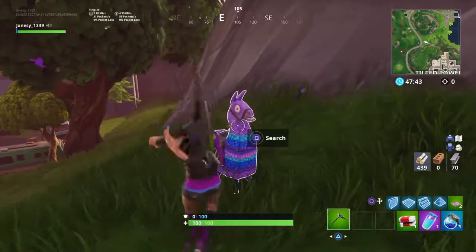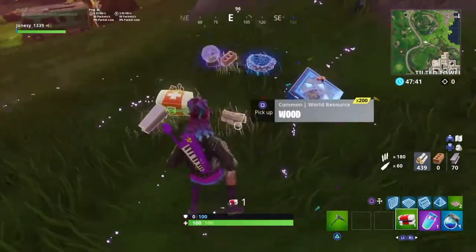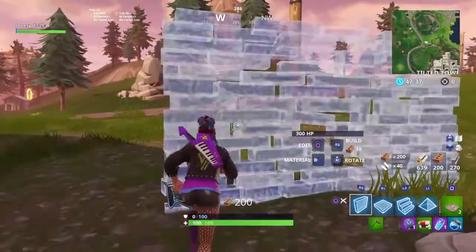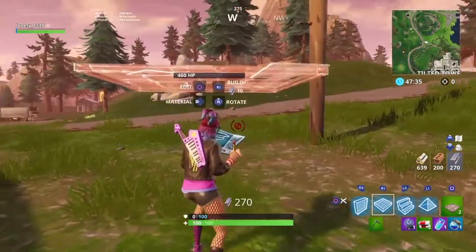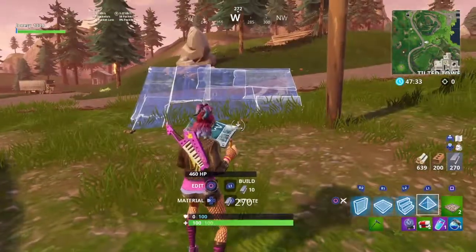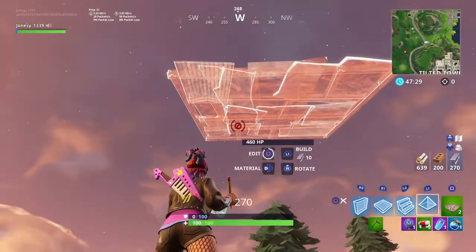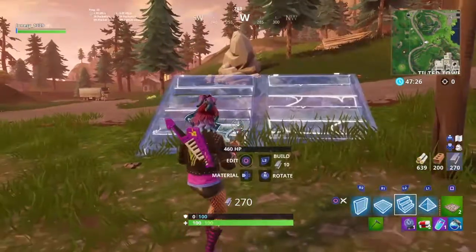Subscribe! Today we will be opening this llama and I will be showing you guys how to build like a pro. First, you want to have your triangle set to this — I'll put it up so you can see, just like that. Then you want to be on builder pro.